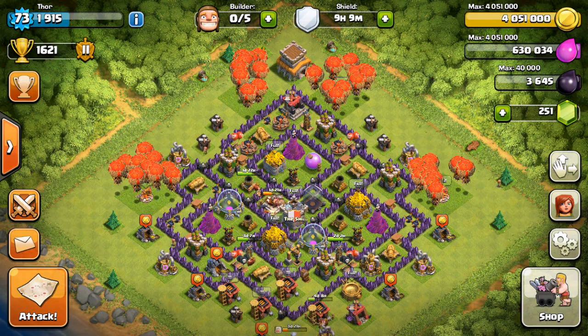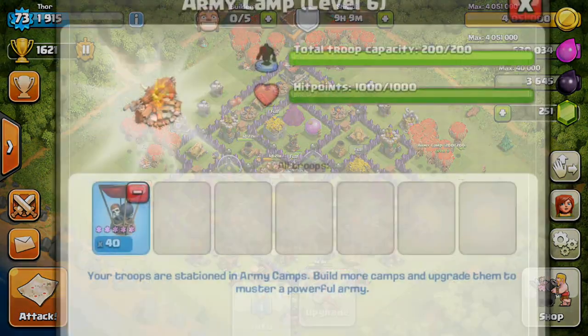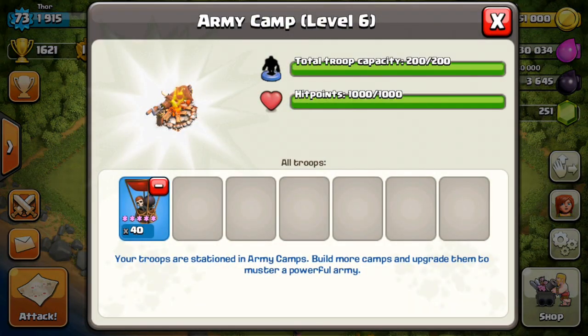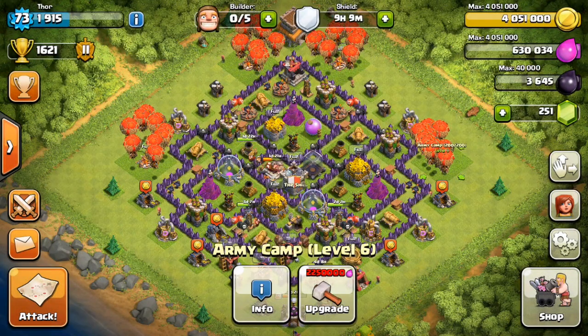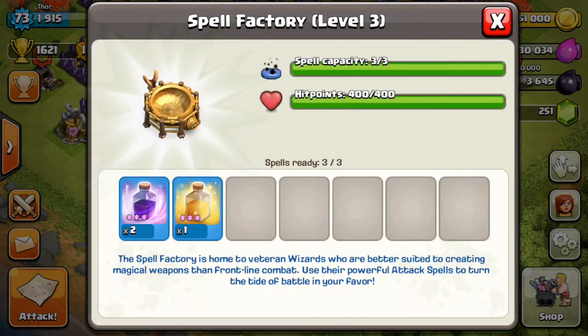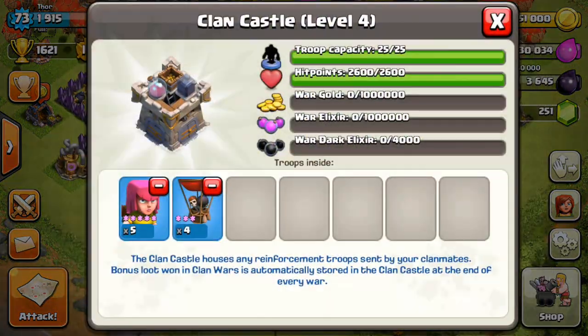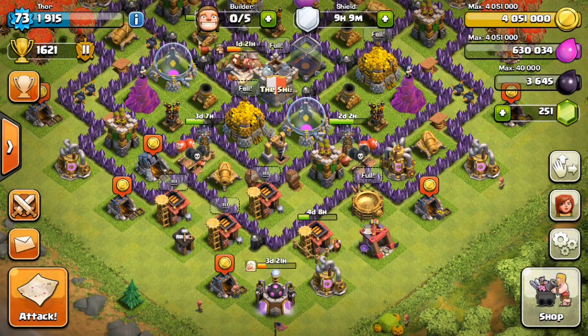What I've got for you guys right here is a full army composition of level 5 balloons. I've got 40 level 5 balloons, 2 rage spells and 1 heal spell, as well as 4 level 3 balloons, and apparently someone in my clan gave me 5 archers. But we'll go ahead and keep those in there and do this first attack.